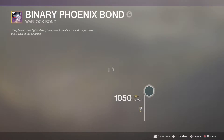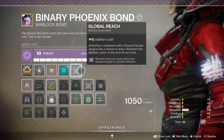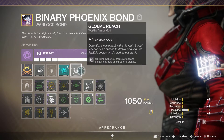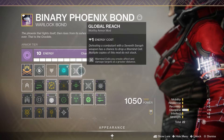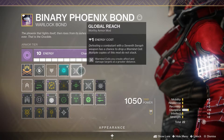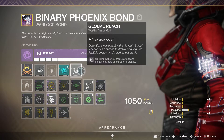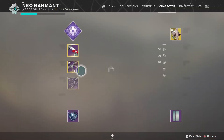I am on console, so — Global Reach: defeating combatants with a Seventh Seraph weapon has a chance to drop a Warmind Cell. Multiple copies do not stack. Warmind Cells you create affect and damage targets at a greater distance. With this mod on, the whole room gets that orange glow from the Warmind Cell, so the whole room can take increased damage.